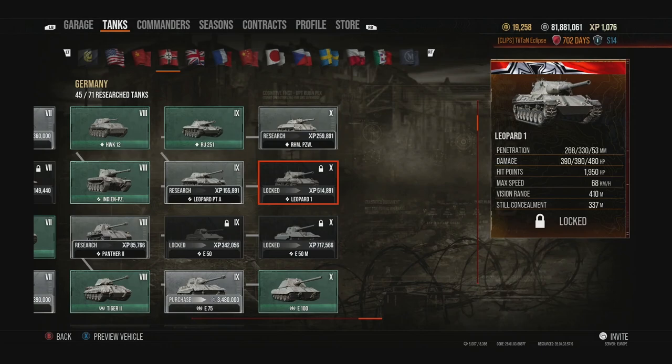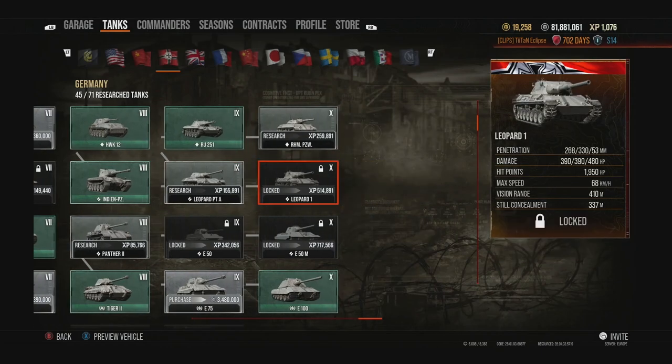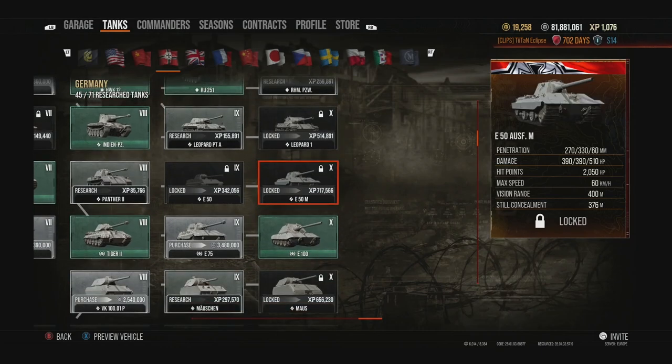The Leopard 1 is basically a better version of the Leopard PTA — a little more view range, slightly higher top speed, though slightly worse concealment. You get a more consistent gun overall. It's a really fantastic medium, maybe not the absolute best in the game, but definitely up there especially for experienced players who can really make it work compared to something friendlier like the E50M.